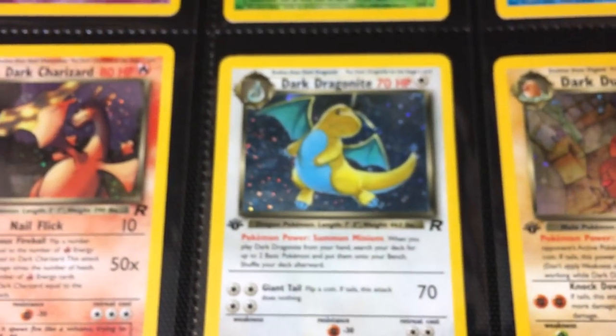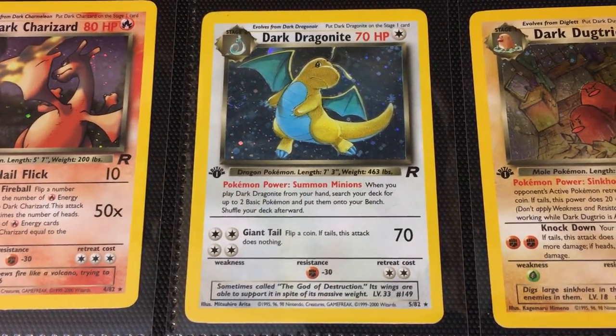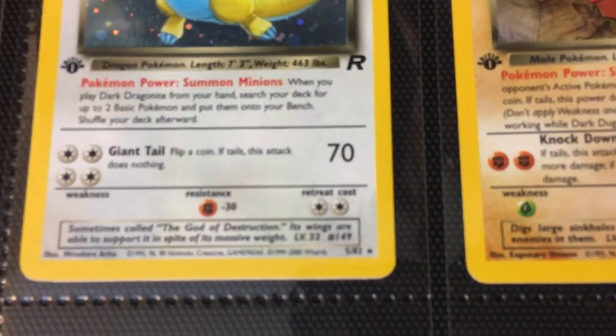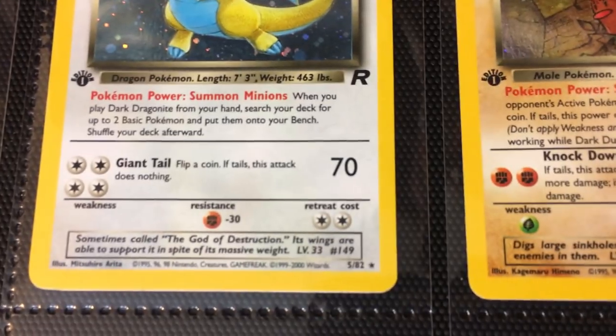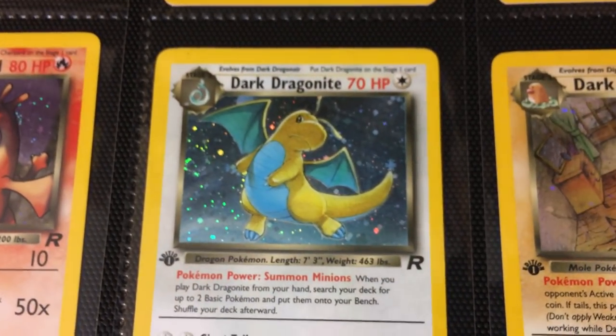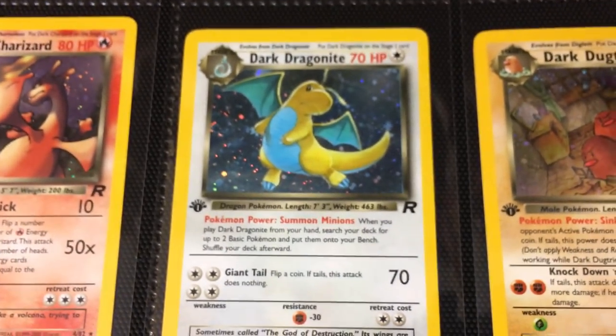Moving into the Dark Dragonite — I would say this is also a popular Pokémon in general, and this is somewhat of a standout card in the set. There's a very, very difficult error to find where the numbering of 5 out of 82 has a non-holographic background, which is significantly more difficult to find than the standard holographic version.